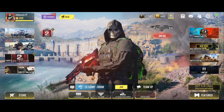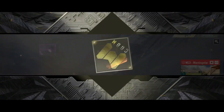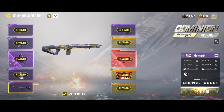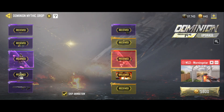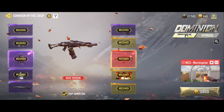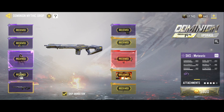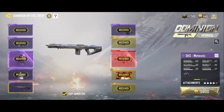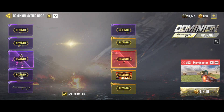Hello guys, it's me again, KillSwitch. Today I just unlocked the new mythic gun M13 Dominion Draw. As you can see, I got everything except the SKS. I got the mythic weapon second to the last row — I was recording this earlier but the file was corrupted. I'm very happy because I saved 5800 CP, only spent around 200 euros, and I still have 840 CP left. I got everything, max level M13 Morning Star.